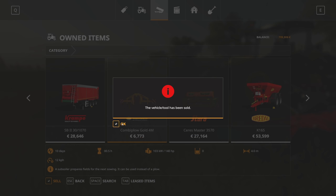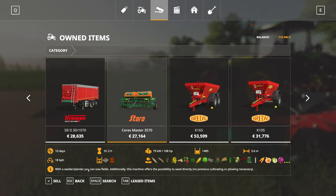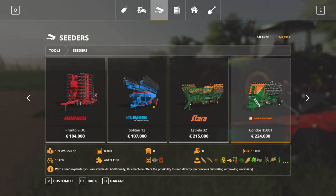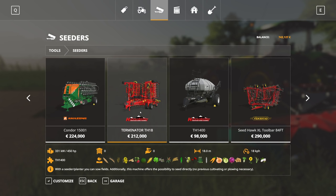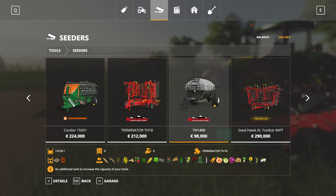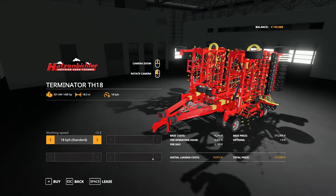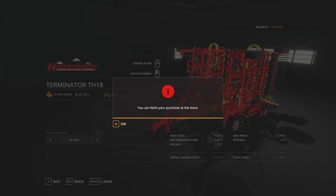I also went ahead and purchased another one of these trailers. I think we're now ready to sell our seeding machine and plower. Let's go ahead and sell these guys — I should actually bring them to the shop, but right now I do not care about that. Just getting my money back so I can purchase something better. I was actually eyeballing the Terminator right here, which has a width of 18 meters and it comes with a separate tank containing seeds and fertilizer with almost 15,000 liters capacity. That should be enough for most of the fields. Look at this bad boy. That's just insane. I love it — I want to test it out. It also requires 450 horsepower, so just enough with our tractor. 212,000 — good purchase.